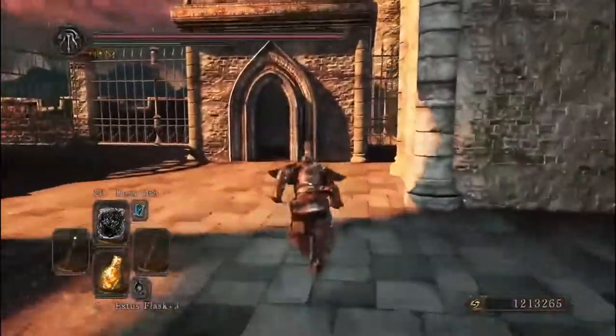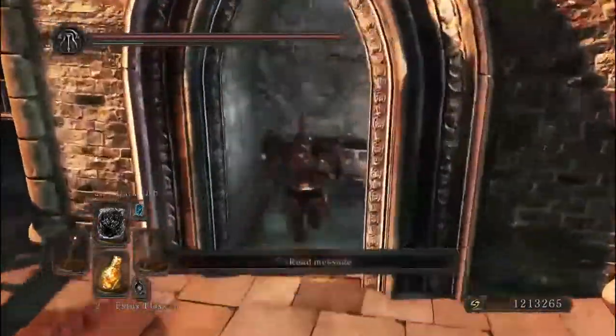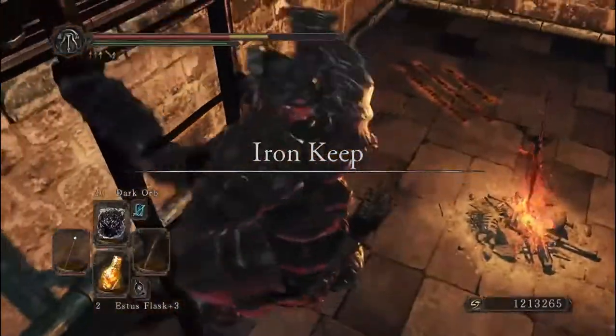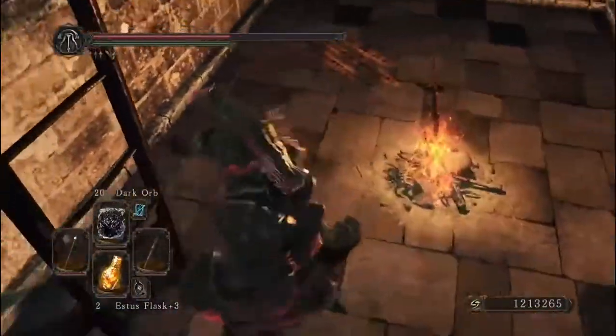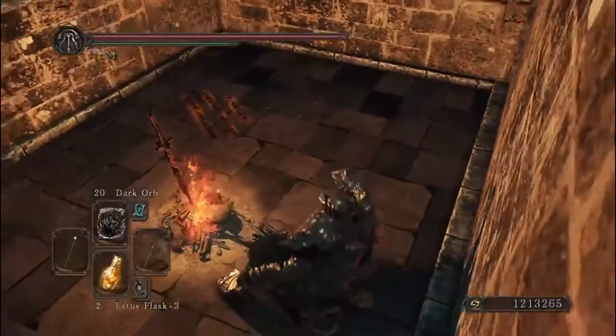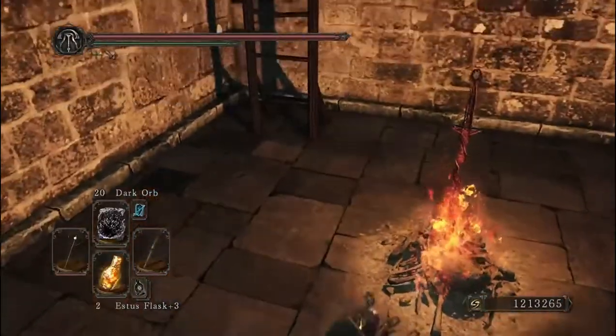Just run back and rest at the bonfire. You could use a homeward bone if you have enough health, or just jump down and rest at the bonfire. Then just run back up and see if he's there.